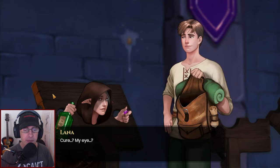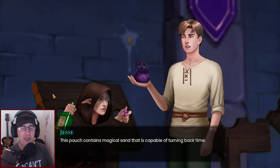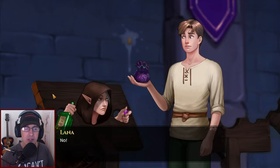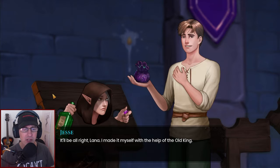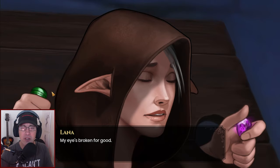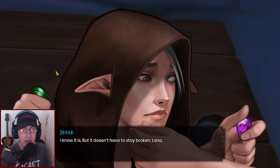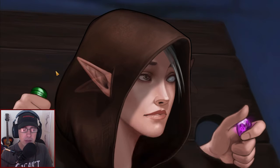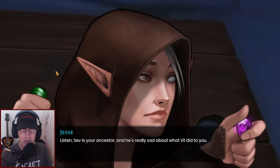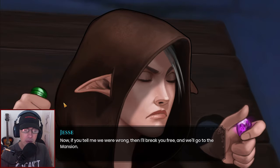Let me cure your eye and get you out of here. Cure my eye? What are you talking about, Jesse? This pouch contains magical sand that's capable of turning back time — if I pour it on your eye it will be able to... No, please, no magic. It'll be all right, Lana. I made it myself with the help of the old king. If you really want to help me, my eye is broken for good. I went closer and gently caressed her terrified face. If you tell me we were wrong, I'll break you free and we'll go to the mansion.